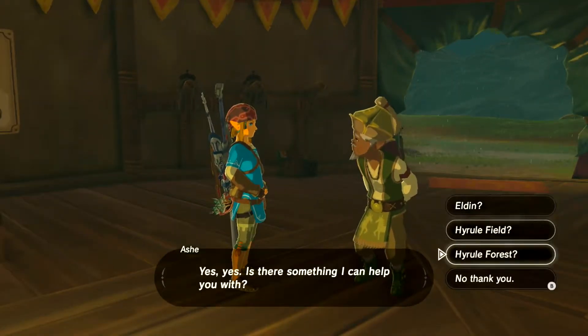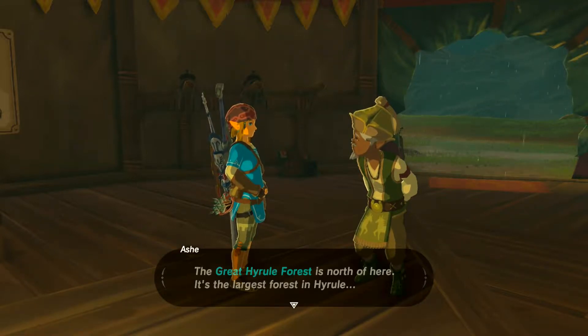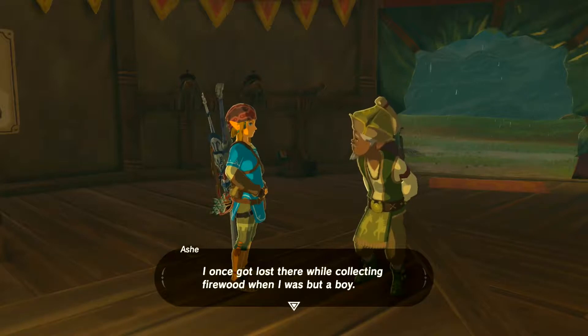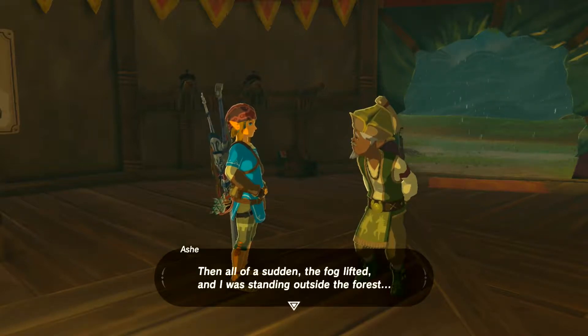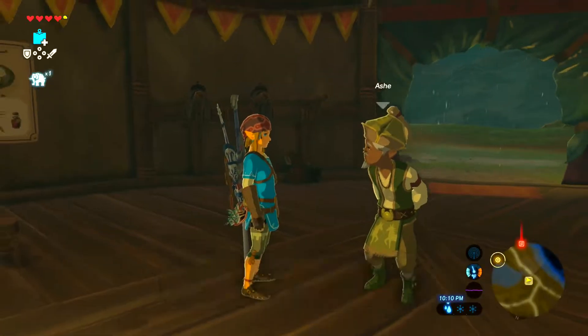I'm not a youngin — I am Link! Hyrule field is where we need to go, it's iconic, we have to. The great Hyrule forest is north of here — a large forest in Hyrule. At its heart sits a terrifying group of enchanted trees called the lost woods. The lost woods! I once got lost there while collecting firewood when I was but a boy. There's something dangerous hiding in those lost woods. Don't go wandering in there.